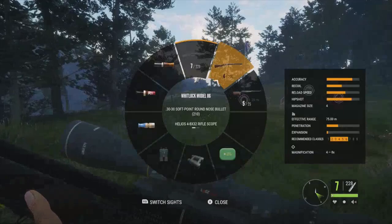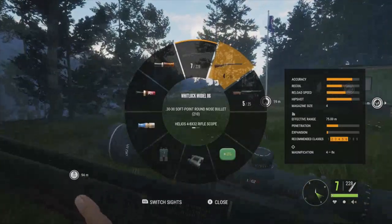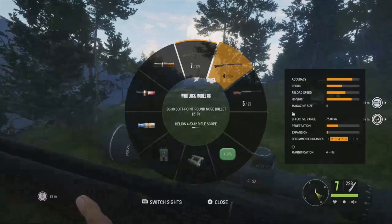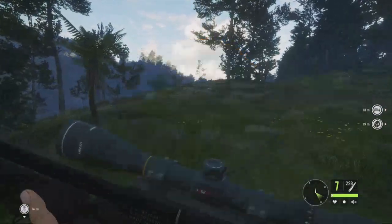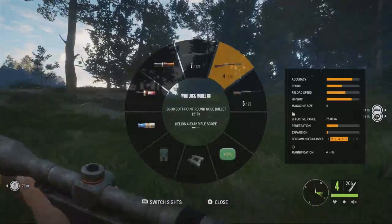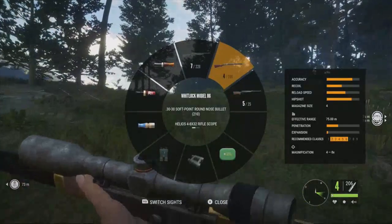Then we have the 30-30, the Whitlock Model 86 30-30. This gun is recommended Classes 2 through 6, effective range 75 meters, magazine size 4. Another gun that you have to get just a bit closer with, but overall it's a good gun. We did a hunt about two weeks ago on Verhunga with this gun and it did pretty well.